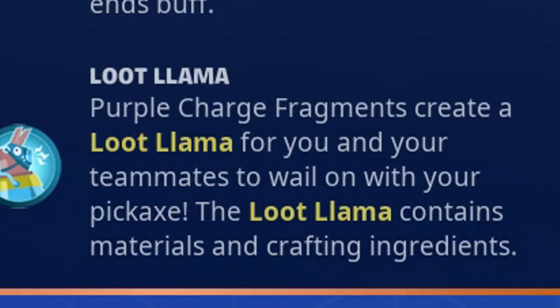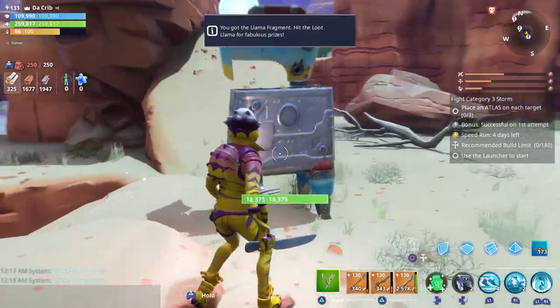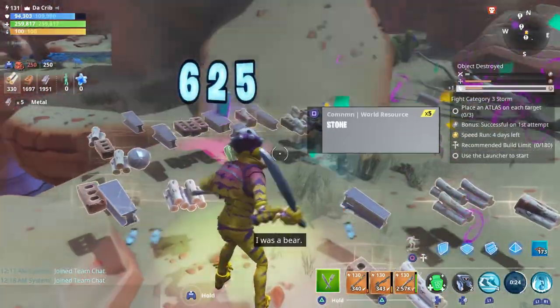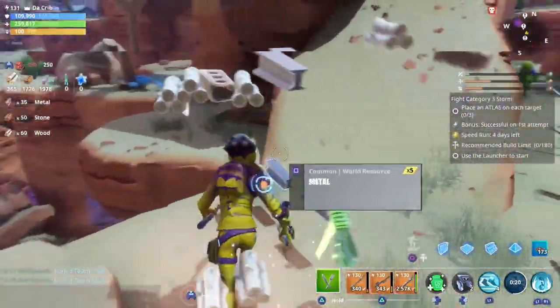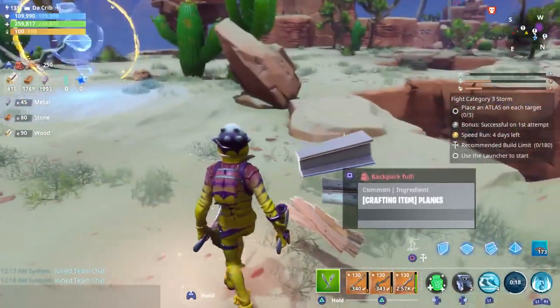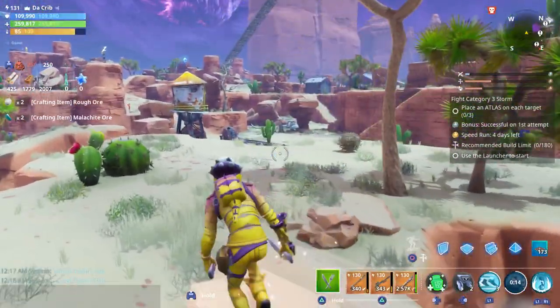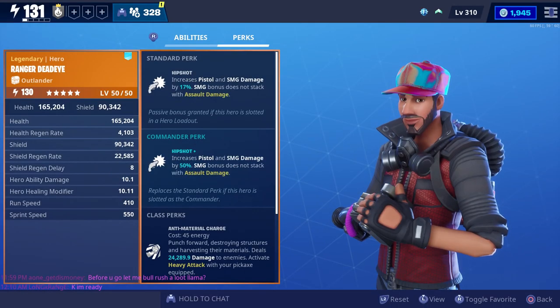The last class perk all outlanders have is Loot Llamas — whenever you pick up a purple charge fragment, it drops a loot llama that can be destroyed for more materials and resources. If you want to destroy it quickly, you can have a soldier use his minigun or a constructor use their Bull Rush.